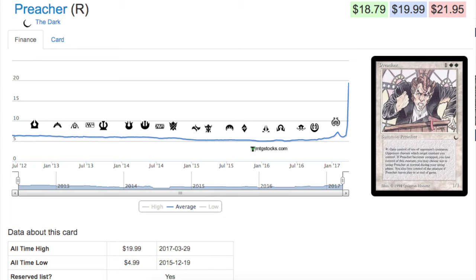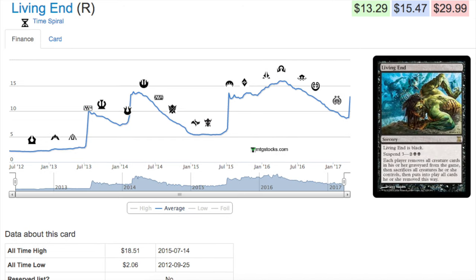So let's start with Preacher. This is from The Dark - not a set that has a lot of high value cards, but it is a set that has some cards on the Reserve List, so that's always interesting to keep track of. Preacher is a rare on the Reserve List and it used to be about five bucks until recently. It's not a terribly good card - you tap it, you gain control of an opponent's creature. The opponent decides which creature to give you, and as long as it remains tapped you control that creature, kind of like a Control Magic effect using a creature.